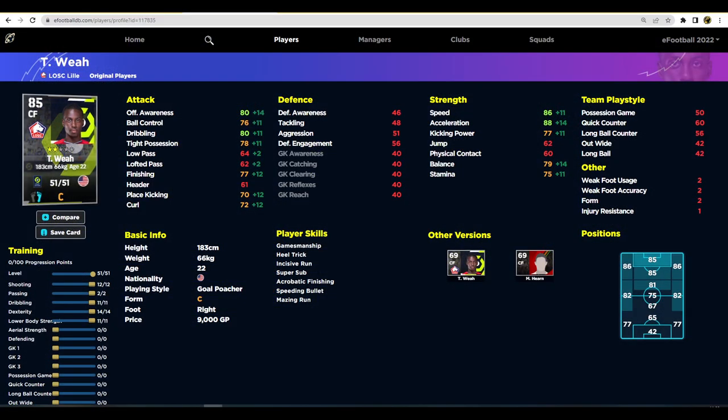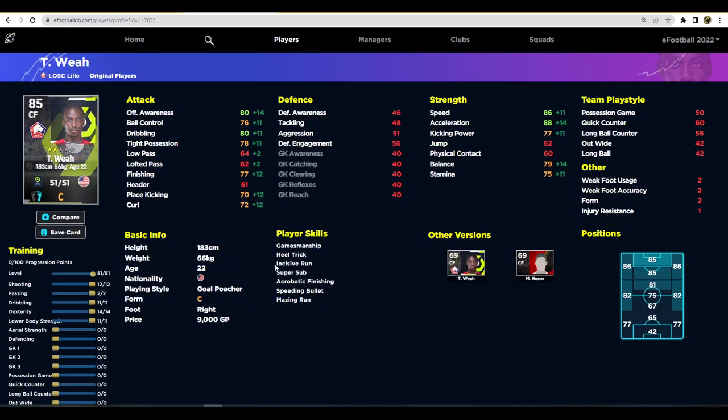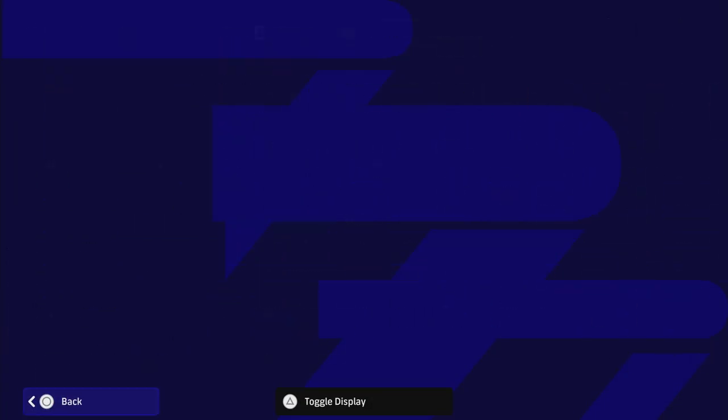Going over to eFootballDB for his regular version, the standard card is a fairly good comparison: 80 offensive awareness, 77 finishing, 80 dribbling, 86 speed, 88 acceleration. The only things you're lacking compared to the POTW card are heading ability and passing — 73 passing versus 64 and 62 lofted. He's also listed as a center forward there. If you're bringing him on as a super sub, that won't bother you at all — if he's on good form you play him, if not you don't.